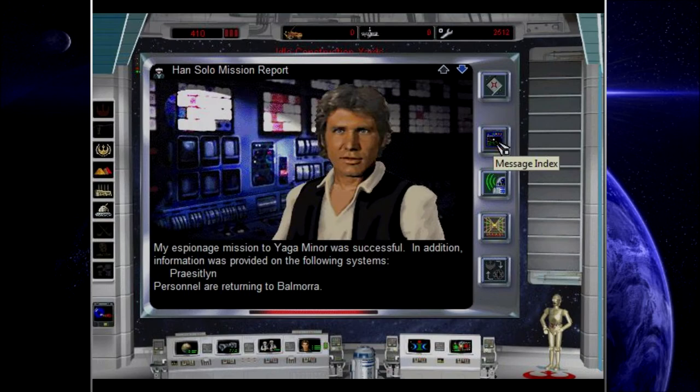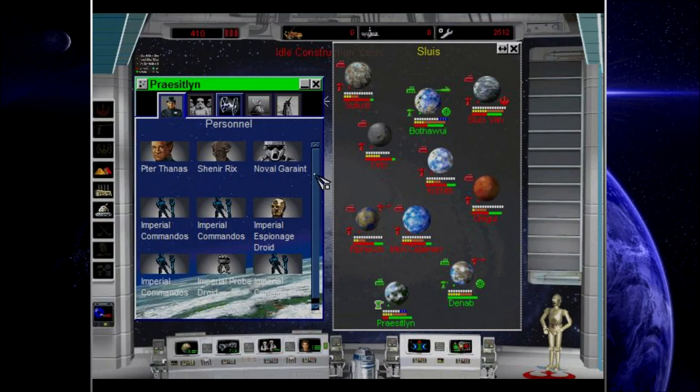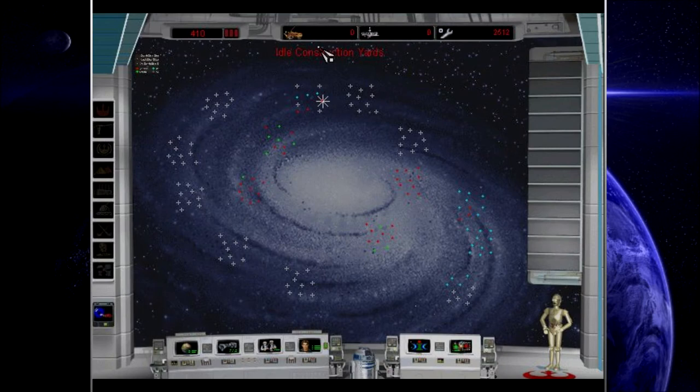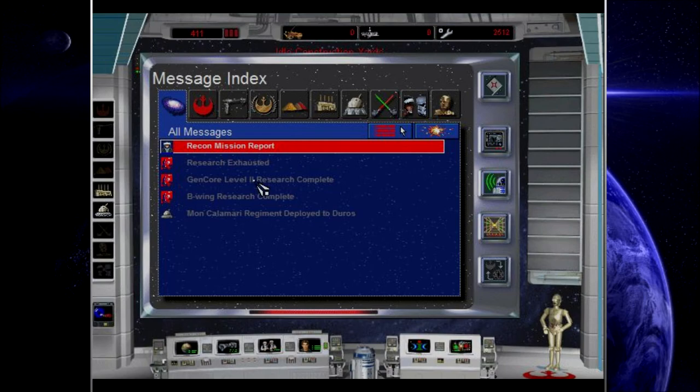Han Solo, Yagaminer and Prestleton — you've got a lot of people here and only a couple of fighters. Let's go and annihilate whatever production they've got. Nothing? Really? We're just going to go ahead and prove that we have a fleet and take away a couple of their TIE fighters basically. Nothing still — nothing good.